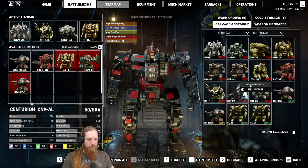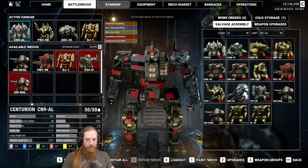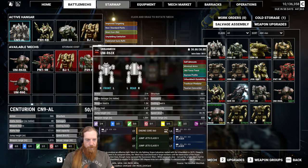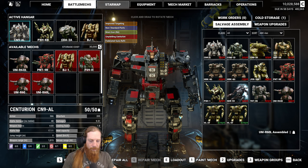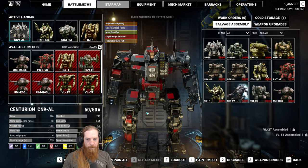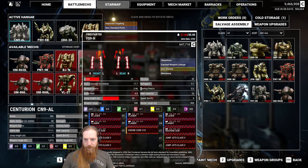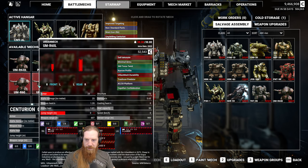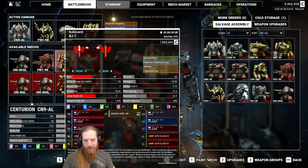Hopefully we can get some actual engine cores out of these - would be really cool. Four and two for the hard points - yeah, we're going to do this one. We just have to do the Vulcans now. Engine core on the first one - I like that. Nothing on the Firestarter. Another engine core but it's only a 60 because it's from the Urbie. Vulcans - nothing. So we got two engine cores, decent.